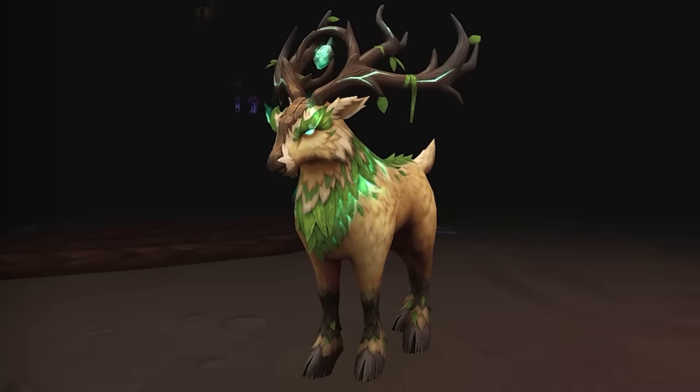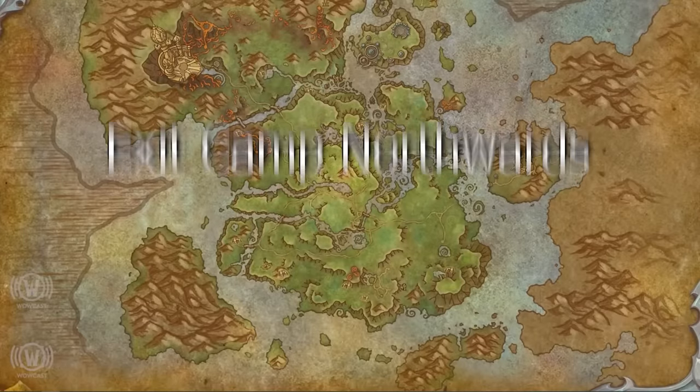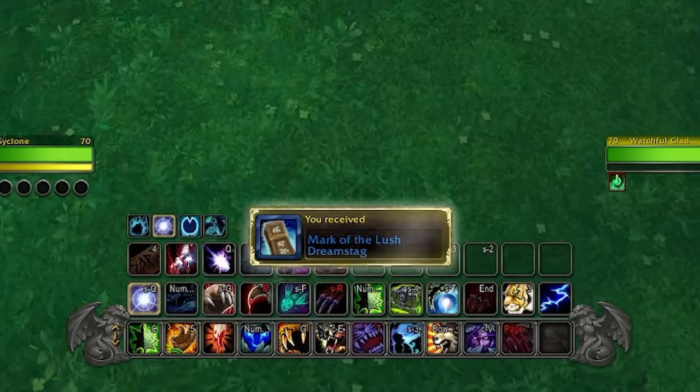The final Silent Mark form is the green Glade Heart. For this I'd just go north of Emedrasil — leave the main camp and you should see a bunch of Dream Stags around the area. Run around marking them and you'll get your form.